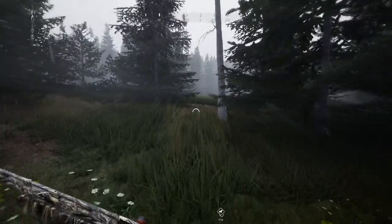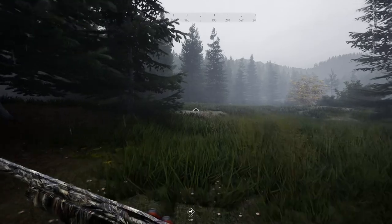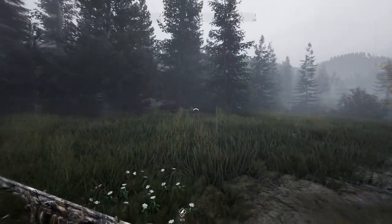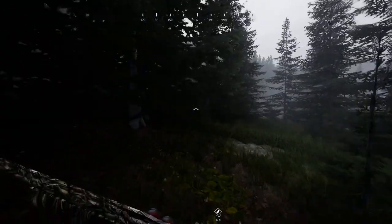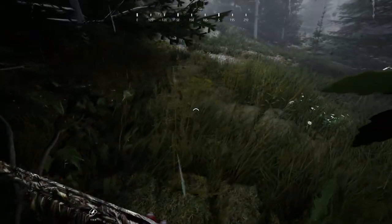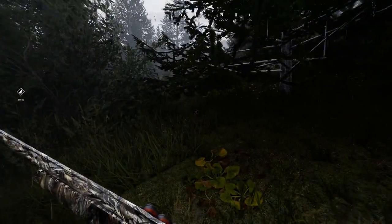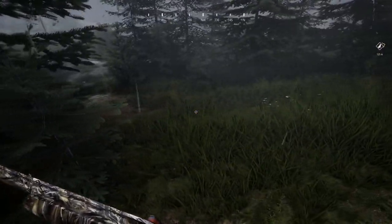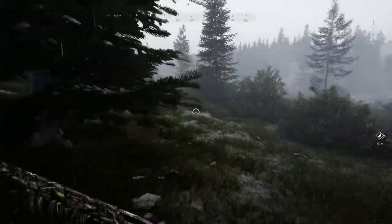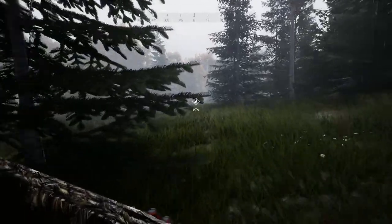Wait a second — it's actually showing that there's something else dead back here. Did we maybe kill two pheasants in one shot? I'm kind of confused because it is saying there's something else dead over here. I started walking away and then looked at the map and realized there was still a red X on it. It could just be a bug — and in fact it is looking like it's just a bug, because this is where we just claimed our rooster pheasant. So I think that indicator is just bugged out.